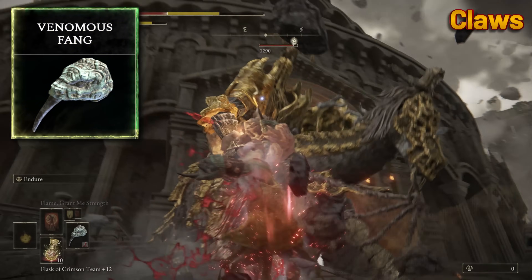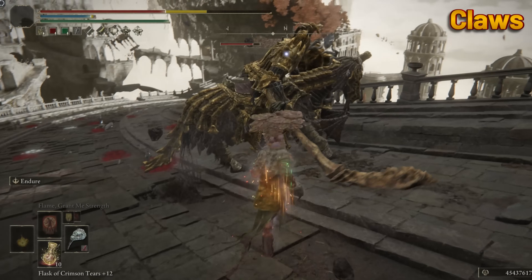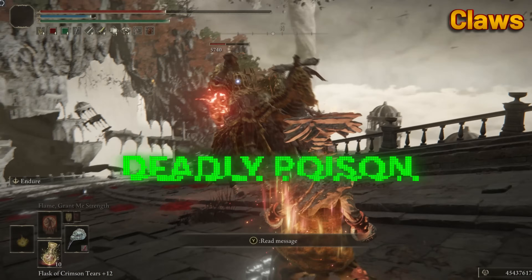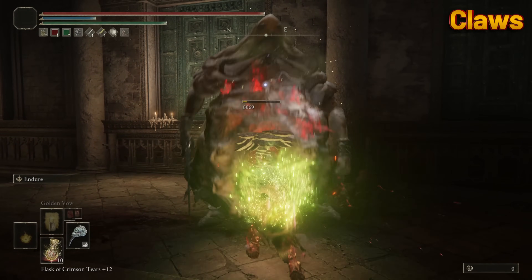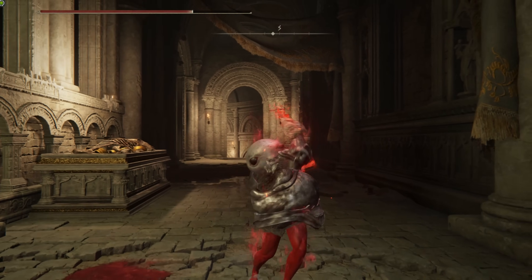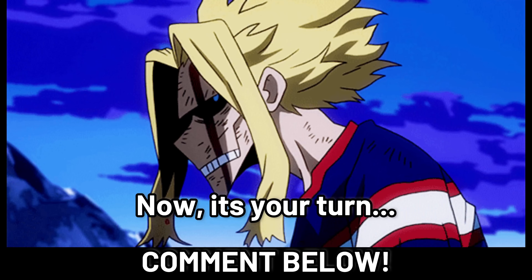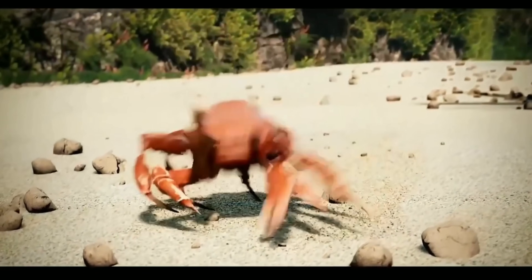Claws. Venomous Fang. I've talked about this weapon many times before — it's got a wicked, slithery style. Most importantly, it comes straight out of the factory stacked with deadly poison. Combining this with blood loss allows you to create some incredibly deadly builds. Stacking successive attack buffs, Lord of Blood's Exultation, Rot Exultation — the combination of bleed and poison is lethal, especially on a claw moveset that can strike so quickly. Comment your thoughts and opinions down below. Thanks for watching — I'll talk to you later.